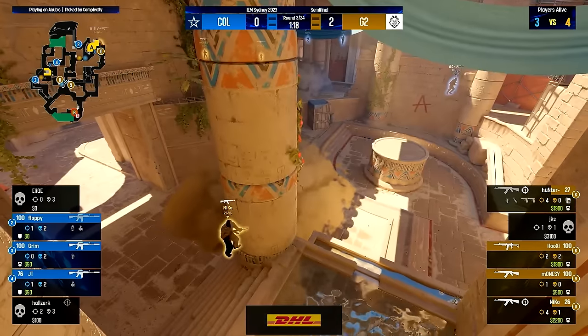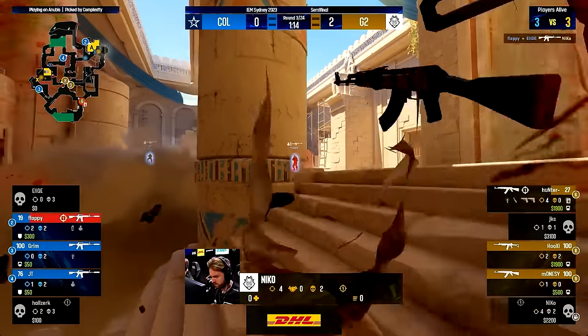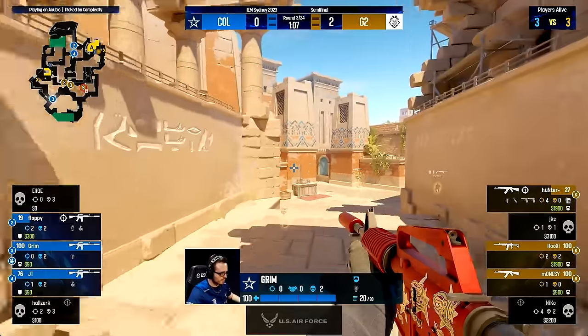So how does Complexity use the information from match one and all of the anti-stratting to understand how to beat G2 in the rematch? Let's now look at some rounds where we keep the anti-strat finds in mind as we break down some rounds from the rematch on Anubis.